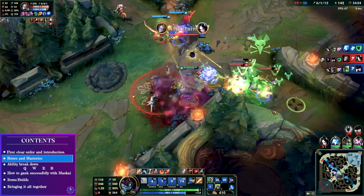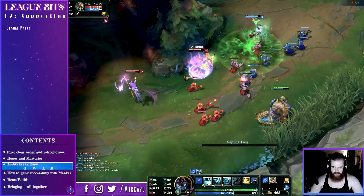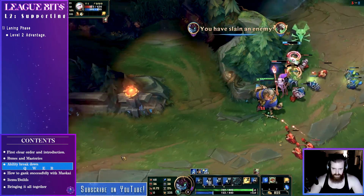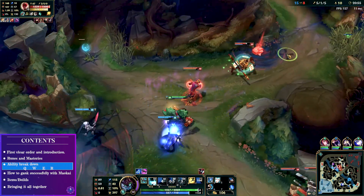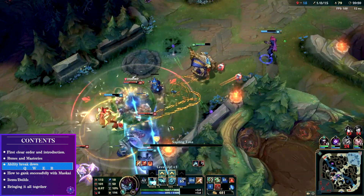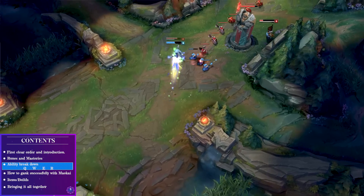Let's now break down some of the abilities and unique ways you can use them. Q, named Bramble Smash, is your primary ability that you should max first after the E nerfs. It has a low cooldown when maxed with CDR. It's a full displacement ability, and when W is down and you want to flash-engage, feel free to flash beyond the enemy and knock them back into your team. Anyone not close enough won't get knocked aside but will still be slowed by 99% for 0.25 seconds. In an ideal situation you can knock multiple people back, and don't forget it's a knock-up so you can save your Yasuo while also using advanced sapling placement.